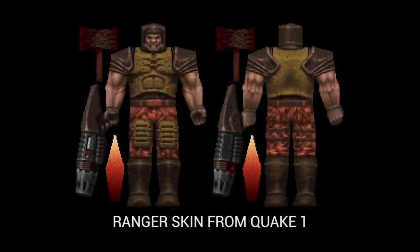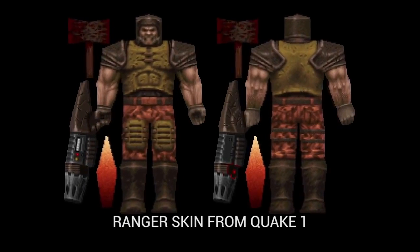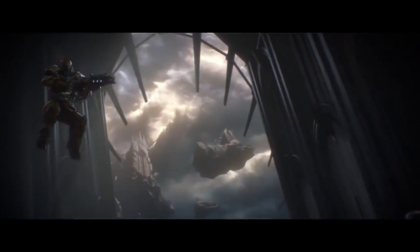Long-time Quake fans will recognize Ranger. Ranger's special ability is the Dire Orb. If you remember from Quake 1, that's how you killed the boss — you teleported to the Dire Orb. That's what his active ability is.